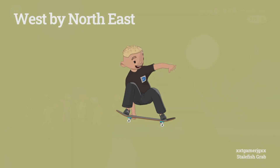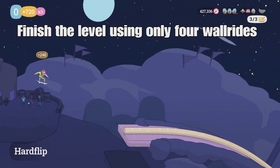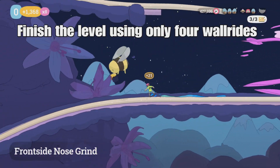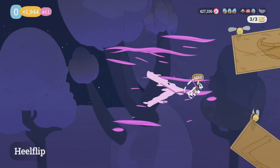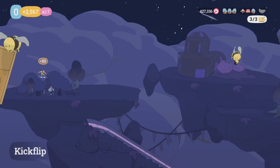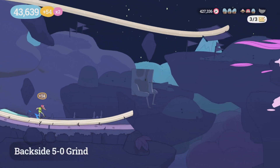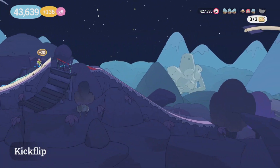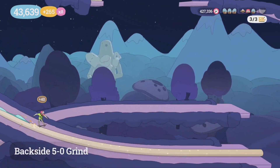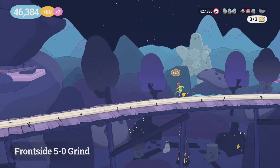Next up is West by Northeast — on this one we need to finish the level using only four wall rides, and this seems really hard but it's actually pretty easy. The first two wall rides: just wall ride the top one, let the wind blow you back, and grind that rail — you have to wall ride that, you can't clear the gap otherwise. That's two down already. I do this rail section this way, but you can go up top if you want. There is a wall ride up there though, so you want to drop down at some point.